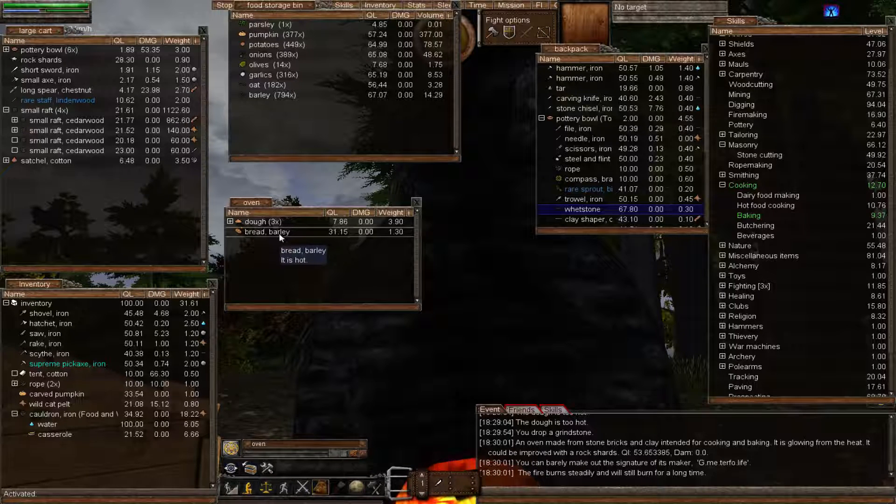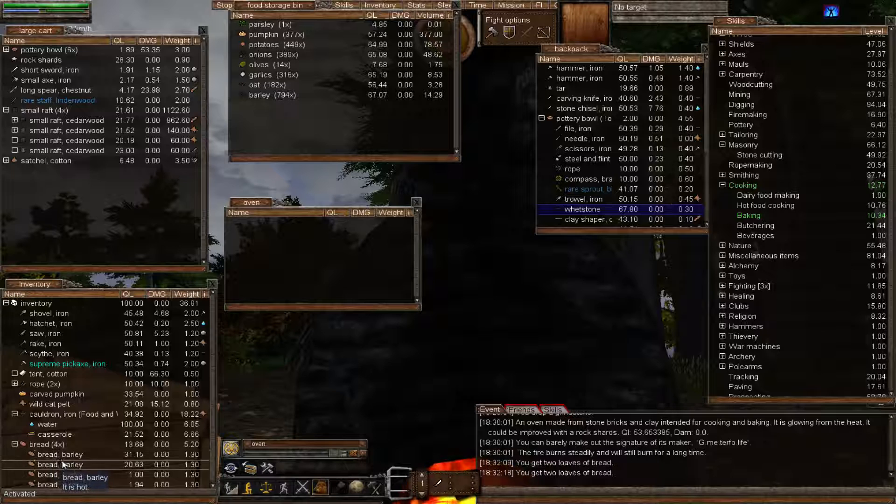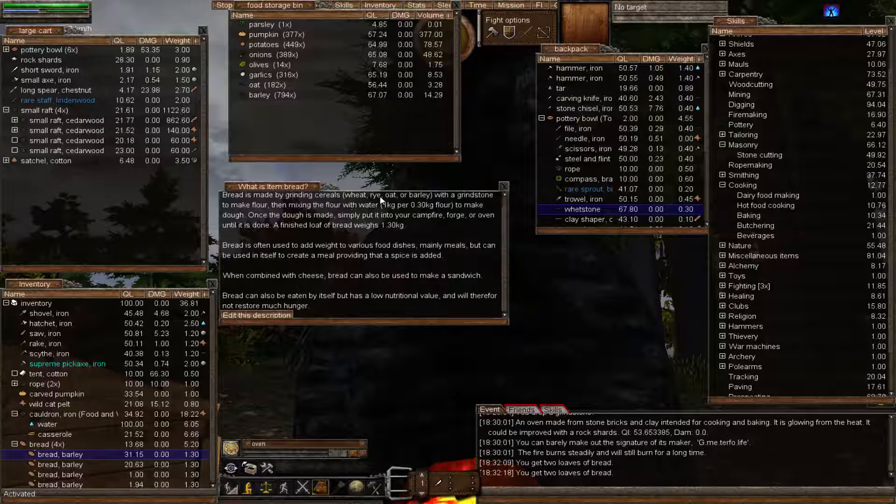There we go — there's our first bit of bread. Before I forget, bread can also be stored in the BSB. That's fantastic because it means you can make a ton of bread, and if you get starving you can simply eat some bread. You can make a ton of it and store it in your BSB to use while you're cooking constantly. Let's take a look at what it says about bread.